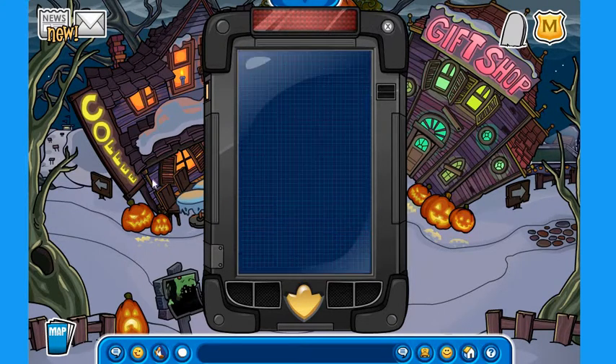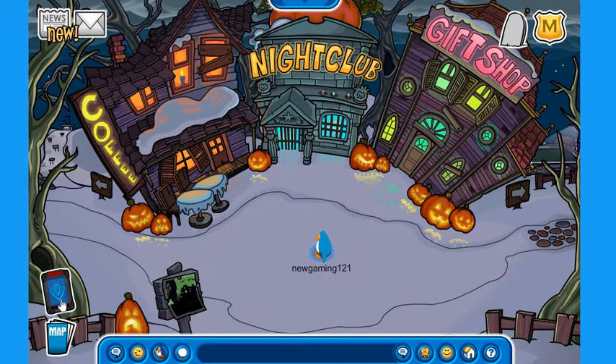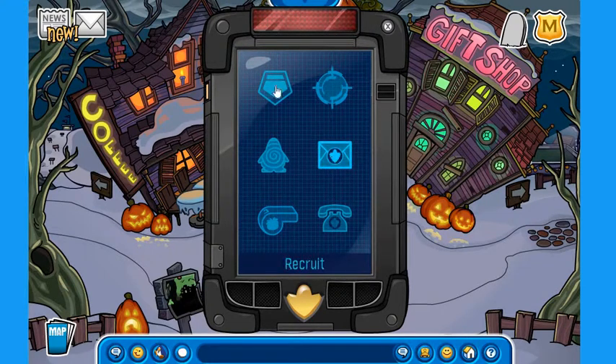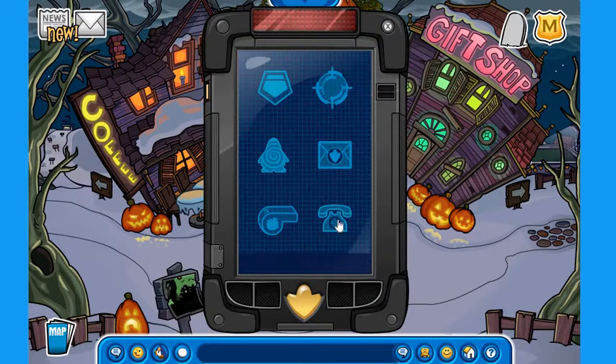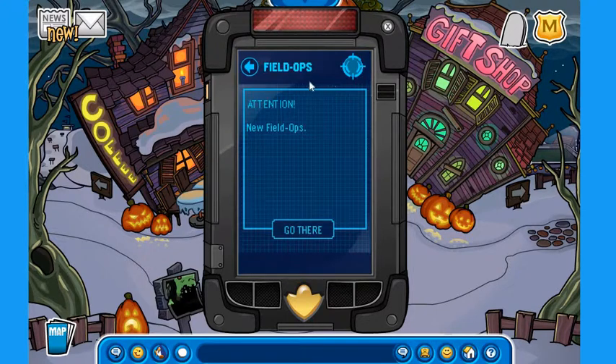All you need to do is go to your spy phone right here. If it's on the messages screen, click there, then click here, and then go to Field Ops — this button right here, next to the shield or Elite Gear option. Click on this one and it says there's a new field op available, so let's go and do it.